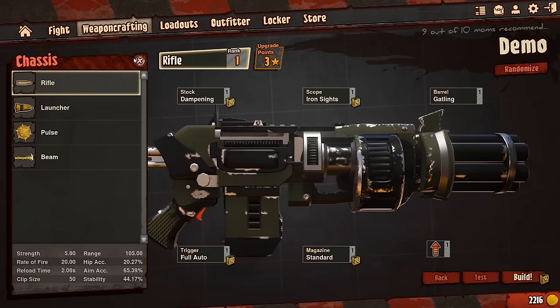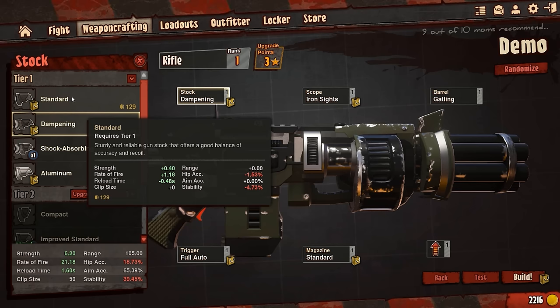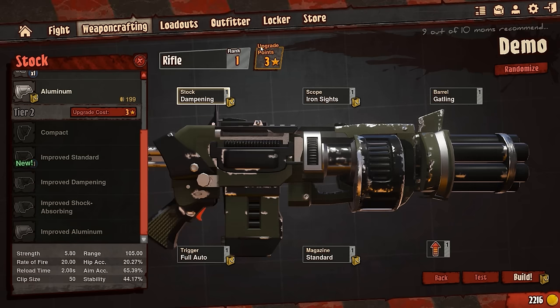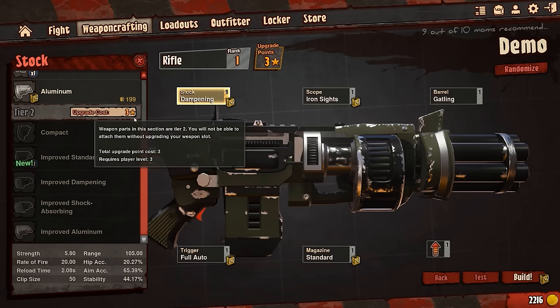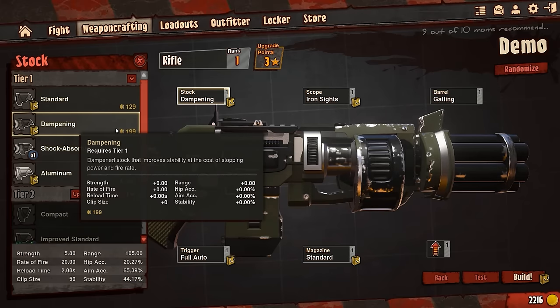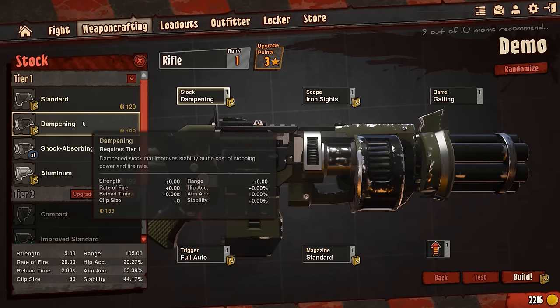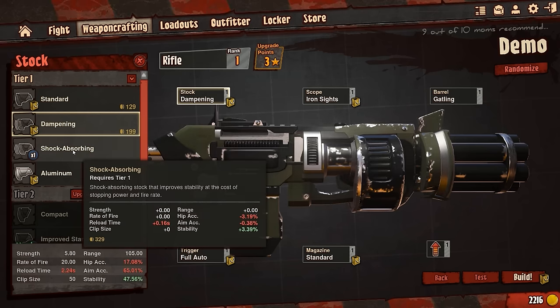Next up, stock. You can change what you want it to do and there is tier one and tier two — tier two obviously does things better and you need upgrade points to unlock it. It tells you what you can upgrade to. I'm going to choose dampening even though I paid 199 gold for it. What's really nice about the game is not only does it give you a description of what each attachment does, but it shows you how it stacks up stat-wise compared to what you currently have equipped — which is awesome.